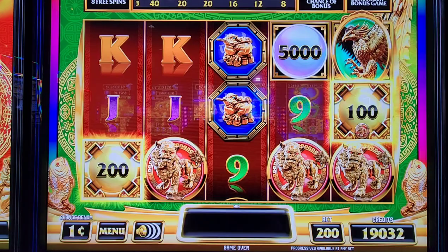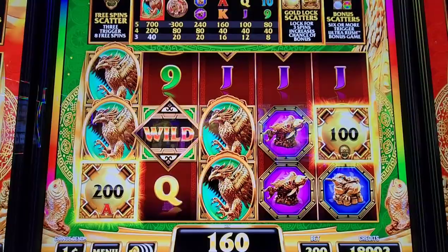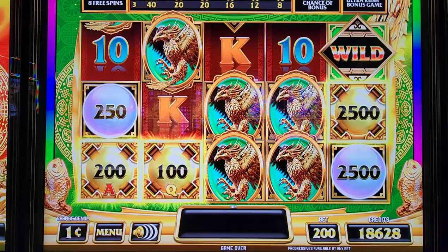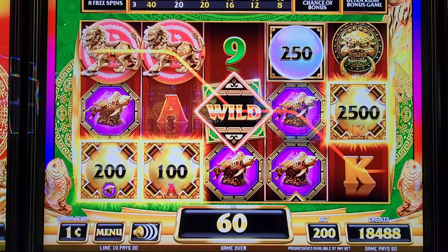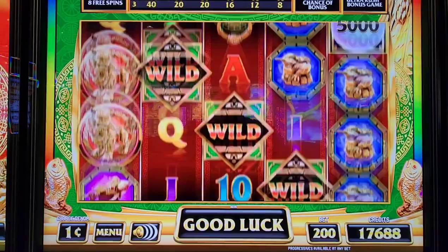We need six of these circles in total to start the feature, and the gold ones stay for three spins. So two gold spins left, one gold spin left — come on. Okay, we got another gold so it gives us three again. We just need six in total. And they're gone — bugger.